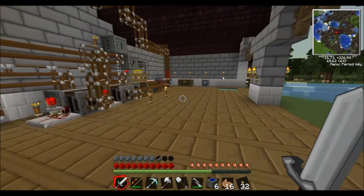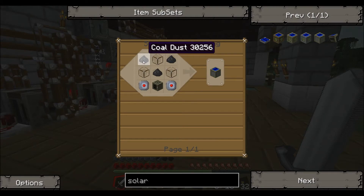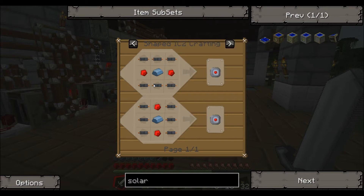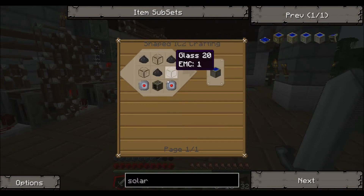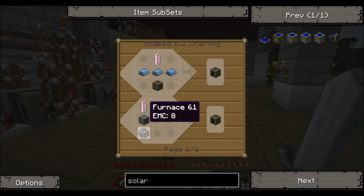In order to make solar panels, we need glass, we need coal dust — which you macerate coal and you get some coal dust. We need electronic circuits, which is a bunch of copper cable, some refined iron, and some redstone. And we need a generator, which is a battery, a machine block, and a furnace.